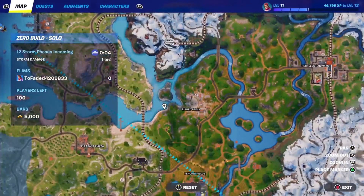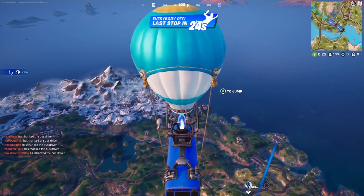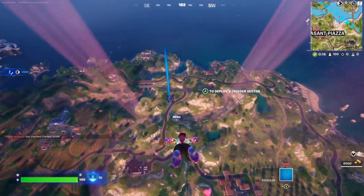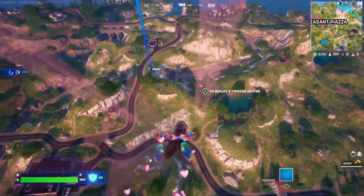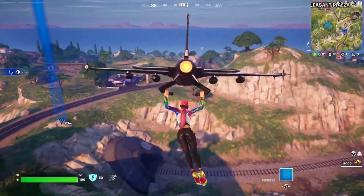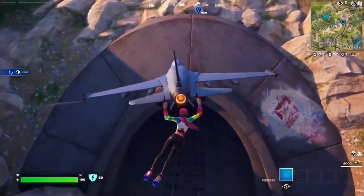Alright, what's up guys? Today we're going to be trying out a challenge. Now Chapter 5 just released the other day, and with Chapter 5 they've added gun attachments on your guns, and with that comes a new type of chest — it's like a gun box. Basically it's a little thing on the wall that if you pick it up, it will give you a gun with the attachments on it. Today we're going to see if we can win a game using only those guns.